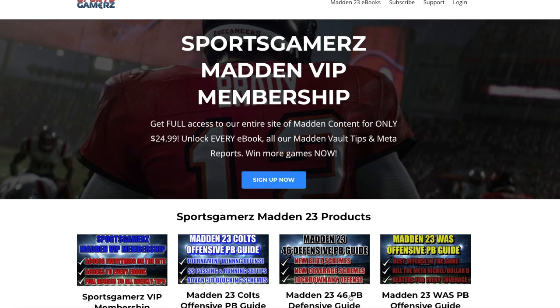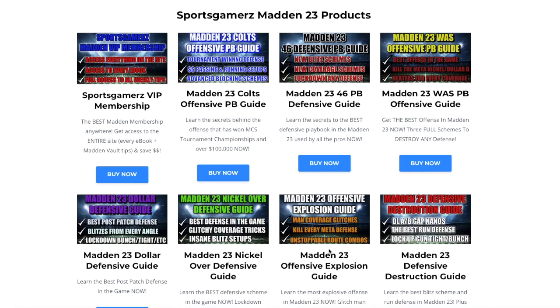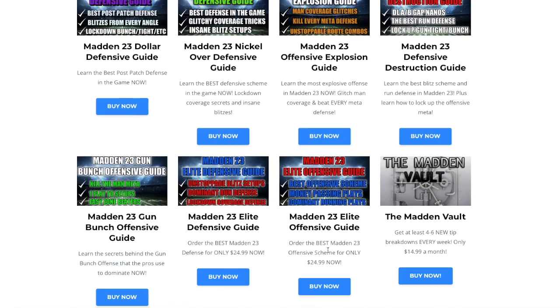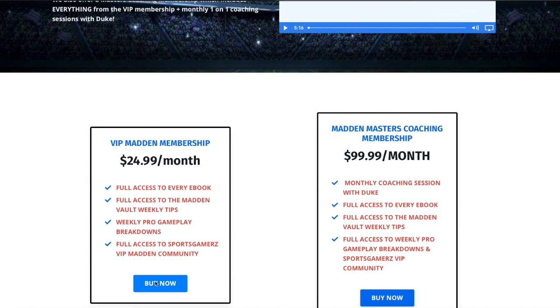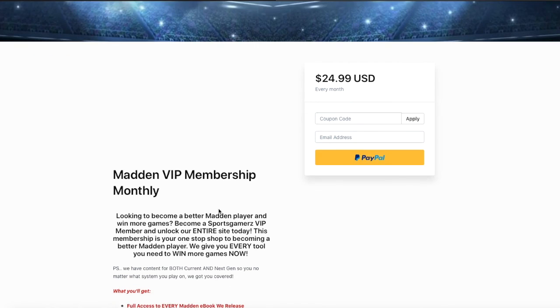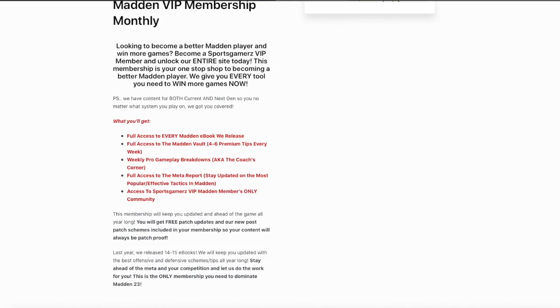Looking to become a better Madden player and win more games? Check out SportsGamers.com. I built SportsGamers.com from the ground up to give you the best Madden tips and best Madden ebooks at the best price, bar none. We have a VIP membership that gives you access to the entire site, every ebook, and every tip we release all year long for only $24.99. Click the link in the description — also pinned in the comments — and use coupon code Duke for 10% off your order.